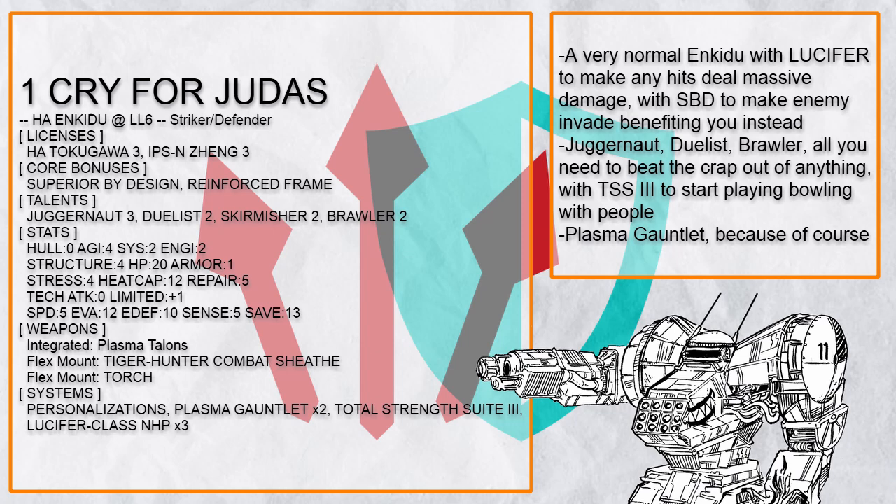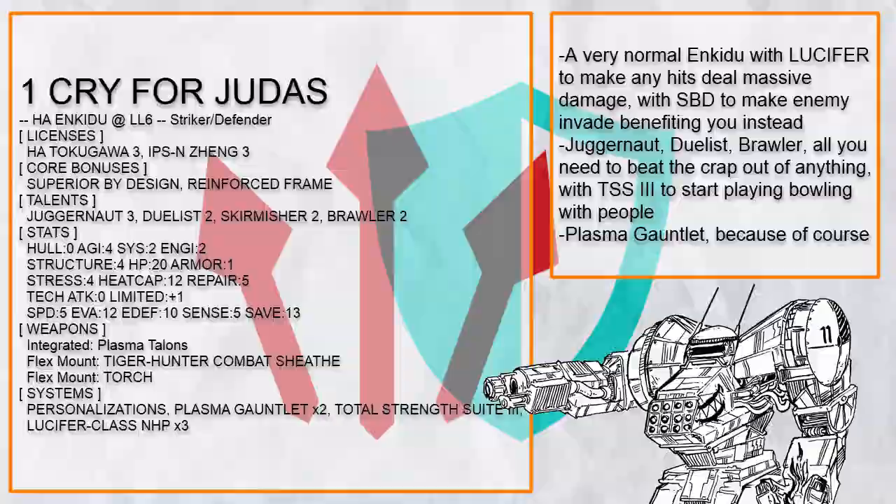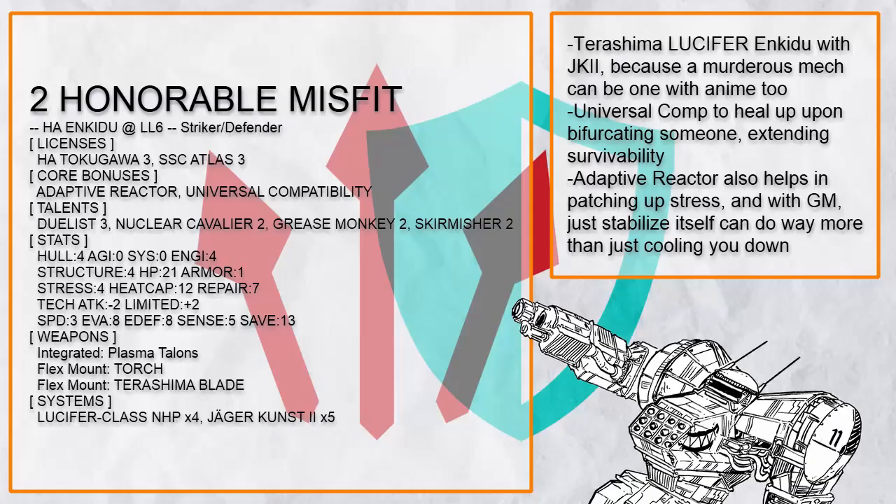You want more damage, you have Lucifer. You want to kick someone off like a bowling ball, grapple something and use Total Strength Suite 3. Superior by Design makes enemies invading fuel your anger instead of hurting you, and Plasma Gauntlet is just there because you are in danger zone practically all the time anyway, and since you are in an Enkiju, you are already expecting to get stressed out.